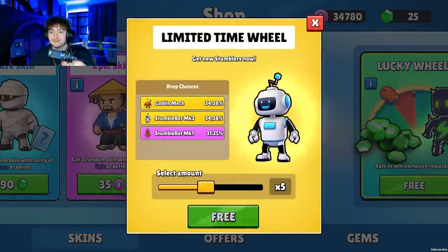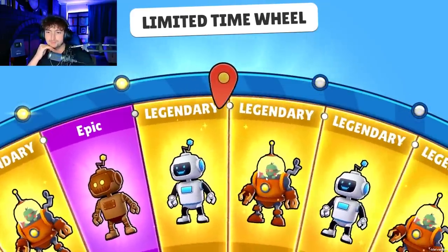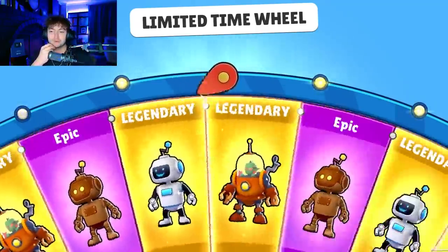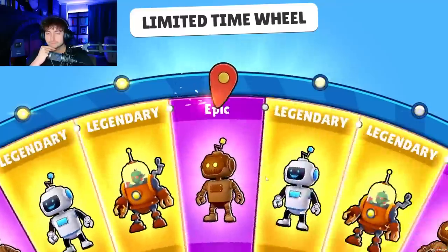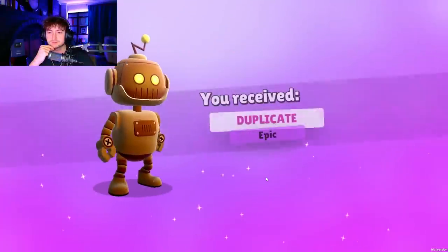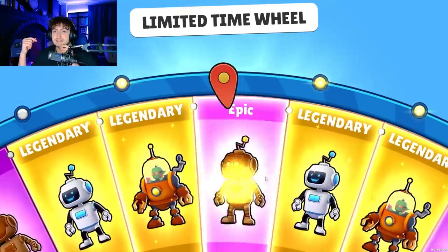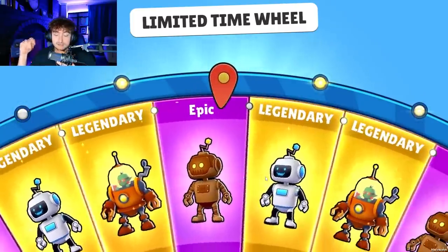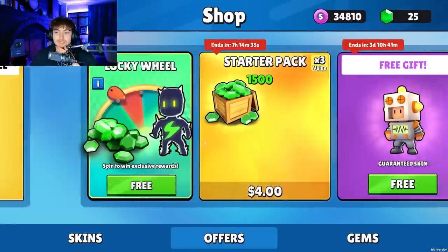Out of about five spins, let's see if we get the others. We got the first one, which is the Goblin Mech. We need the brown and the silver robot. We got the brown, so now we just need the silver one — I think it's just MK1 and MK2. We got a duplicate there, which is fine. We just got the other one there, which helps us.